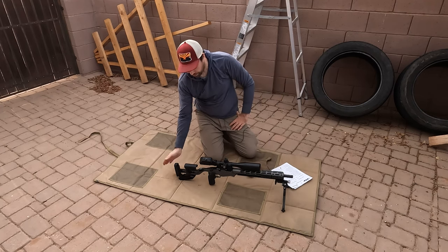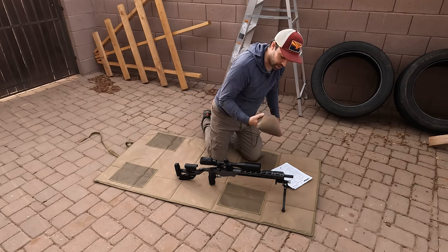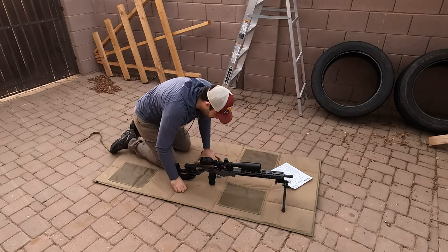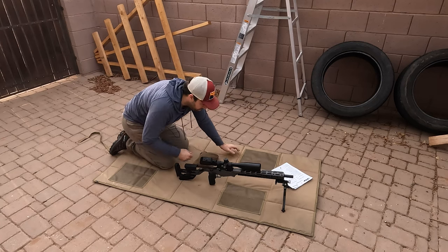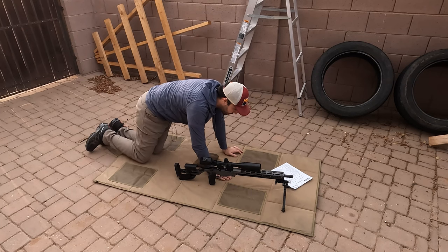Prone stage — not much to say here. Bipod, rifle, your favorite rear bag. This is the Armand Get In Gear X-Wing. What we're doing is simply taking a prone position and engaging large to small, and then large to small again but support side.